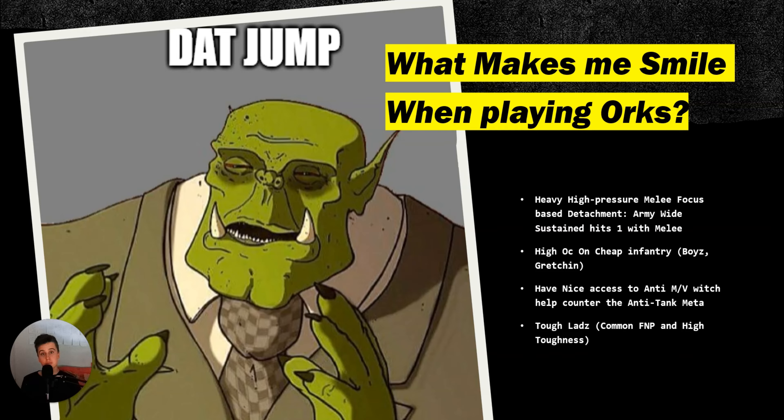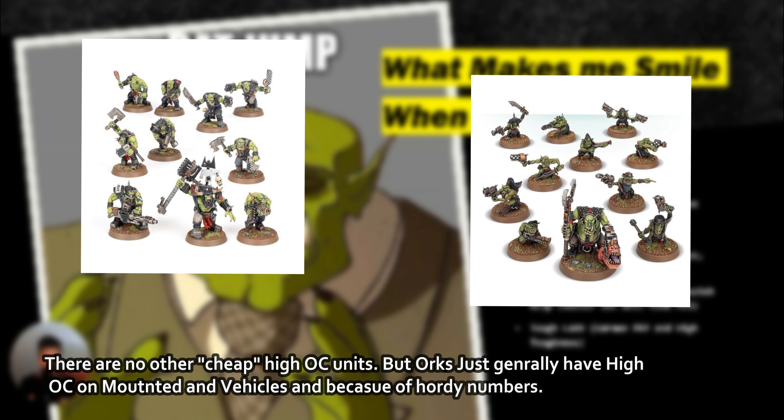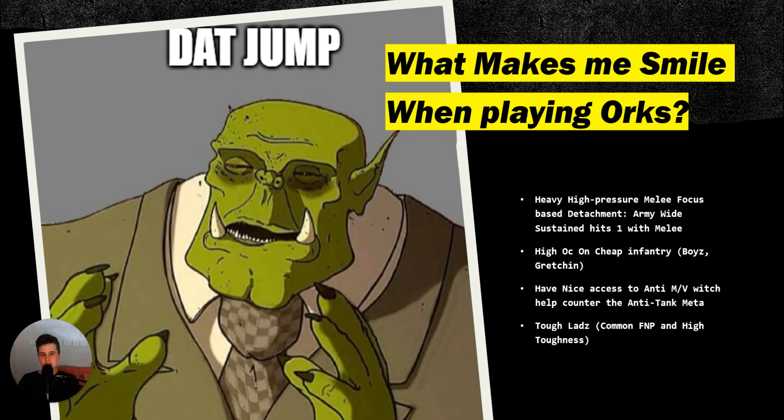The army-wide rule that gives plus one to all melee weapons really cements the idea of being a melee army and grants them better melee in the process. Next is high OC on cheap infantry — things like Boyz, Gretchin, and other smaller infantry units are quite cheap, meaning you can really hold down points well. For example, running a Zodgrod Wortsnagga with 22 Gretchin gives almost 40 OC, allowing you to secure a point very easily.